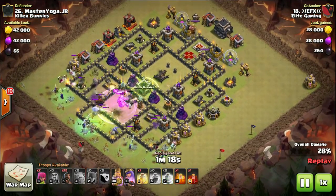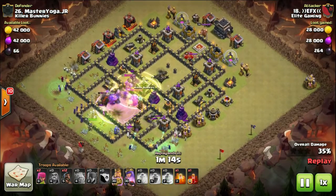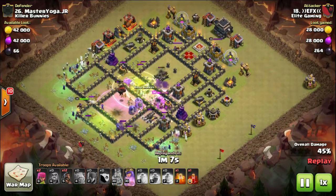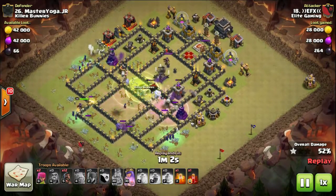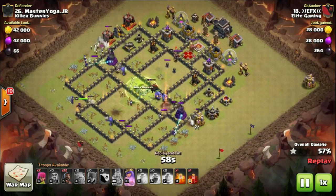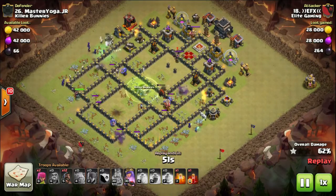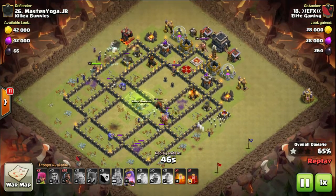Now watch the wizard on the right-hand side — skeletons are much closer but the archer tower shot the wizard down instead of the skeletons. Raged and healed bowlers now taking out the guts of the base, the places where witches and skeletons can't get to. The archer queen at the top will just walk around. As soon as she shot the wall she gave up — typical queen AI: shoot wall, don't take jump spells, shoot walls.